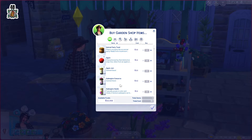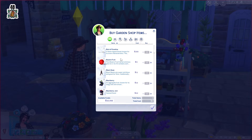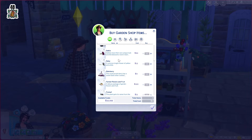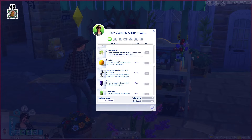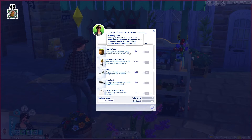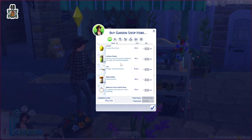We have animal party treat. Nothing really here so far that I need either, but we are only in the season. A flutter berry, a gnome guts berry — he is so cute! I kind of want one of them and you know what, I'm just gonna get it.